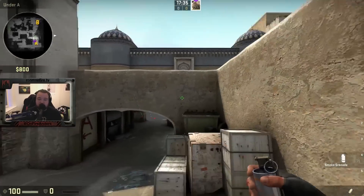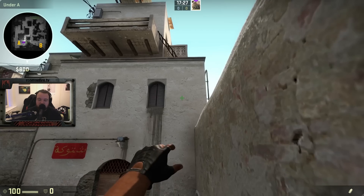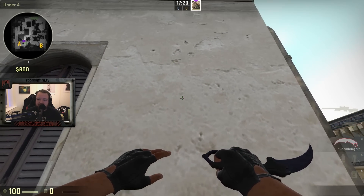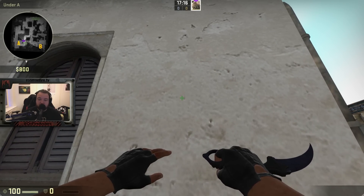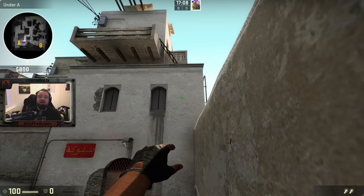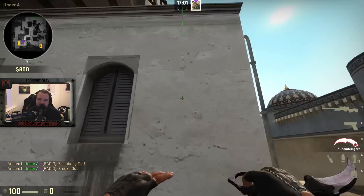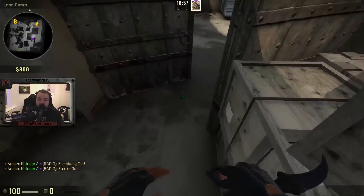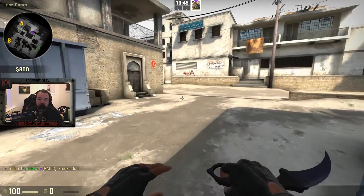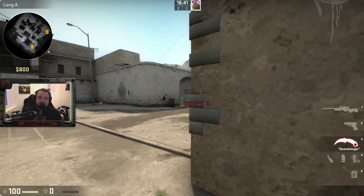Another smoke you can throw from outside CT spawn — they've removed the skybox so you can use that. Just find this one dot on the wall; there's a good triangle of dots and it's the bottom-most dot in that triangle. Spend some time looking at the wall. Throw this over and you're going to be able to block off the double doors, which means any terrorists coming through as the round starts might have a hard time getting through. They can still make the jump, but if someone is waiting on the corner, maybe you can put an end to that.